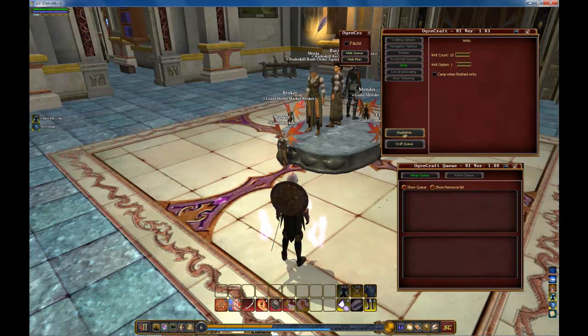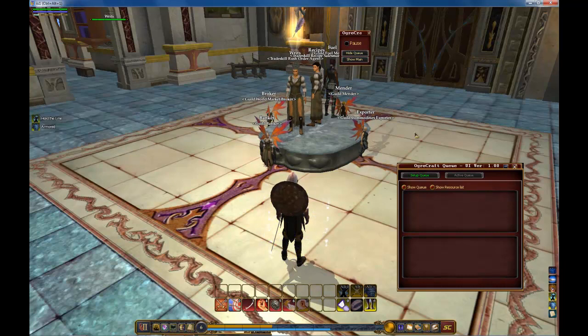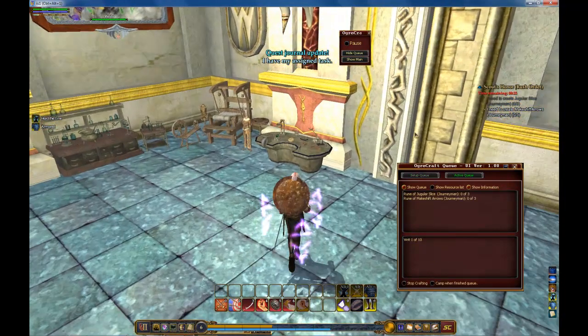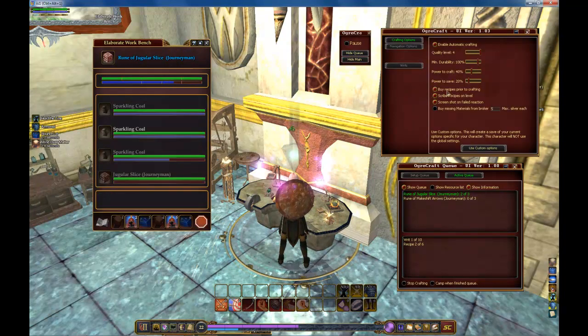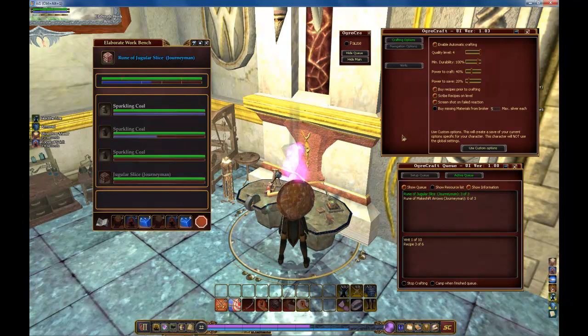What will happen is OgreCraft will hail the RIT giver, get the quest, read what you need for the quest, add it to the queue, and then begin processing the queue — all done automatically. If you have Buy Recipes Prior to Crafting and Scribe Recipes on Level selected, your crafter should level fairly quickly, just requiring you to press the Start RITs button every 10 RITs.